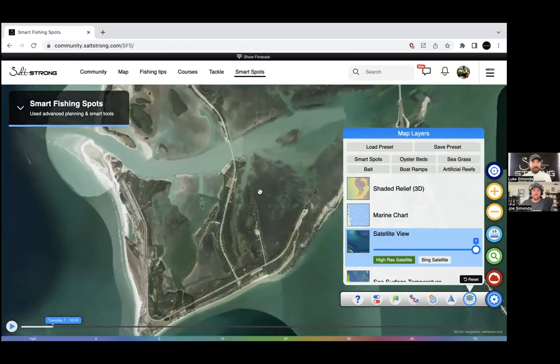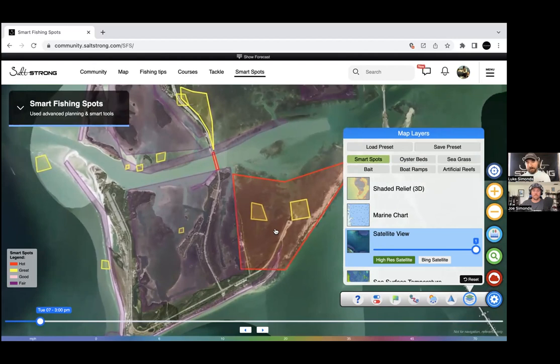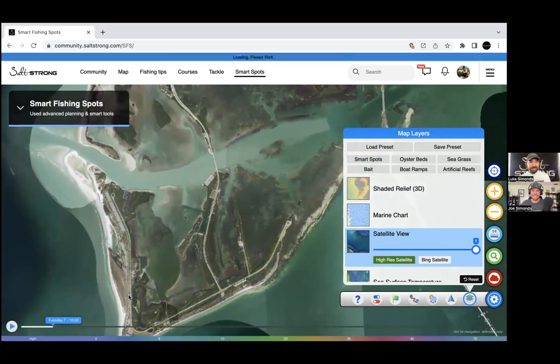Smart Spots is the done-for-you feature within Smart Fishing Spots. While the satellite layers let you find spots yourself — which is rewarding — Smart Spots actually highlights spots most likely to be holding good fish at that time. It's smart based on the current season, weather, and tides. When you toggle it on, the best areas light up on the map. It's especially useful for someone newer to map reading or fishing an unfamiliar area.